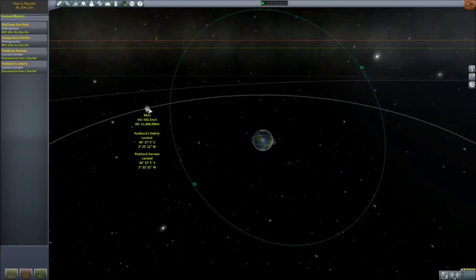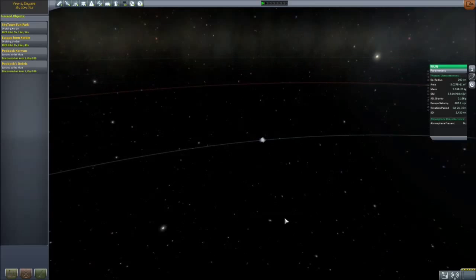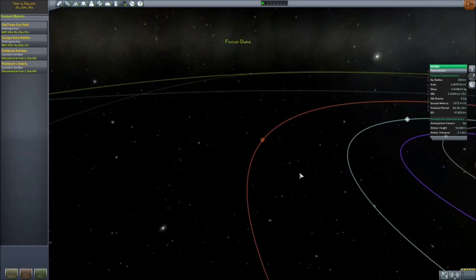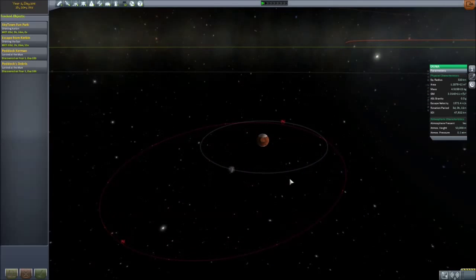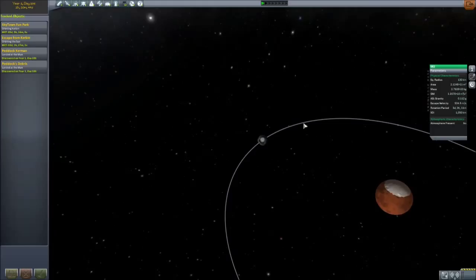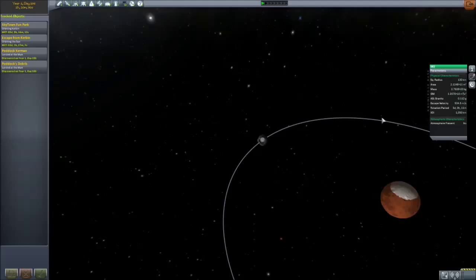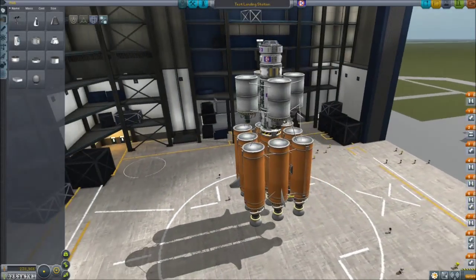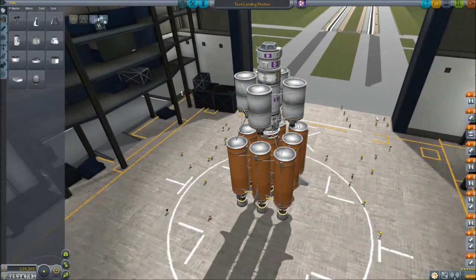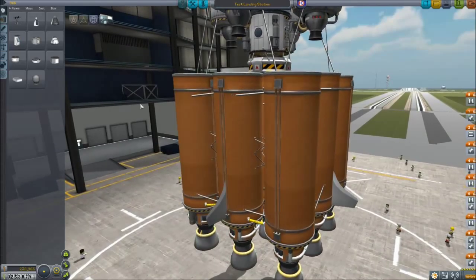For those of you who may not be aware, if we look at the moon's properties, we have a gravity of 0.166 as opposed to a standard of one on Kerbin. As for Duna, it has 0.3 gravity. Ike has 0.112 gravity, which is much closer to anything we'll be able to get in our system here to practice with. For reference, Minmus has 0.005 gravity — practically nothing.